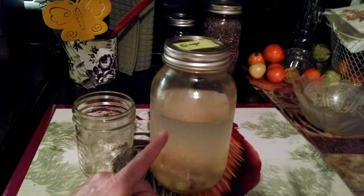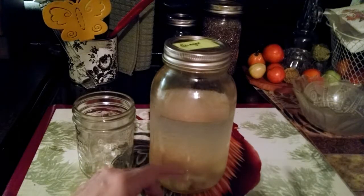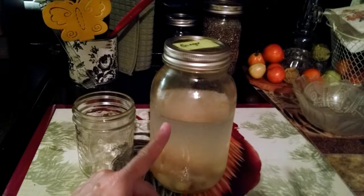Most recipes say to grate your ginger. I broke up some of the pieces of ginger, sometimes I sliced it, sometimes I just cut it in half and threw it in. Then you add raw sugar or molasses.